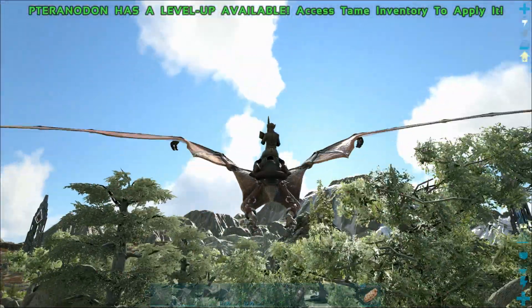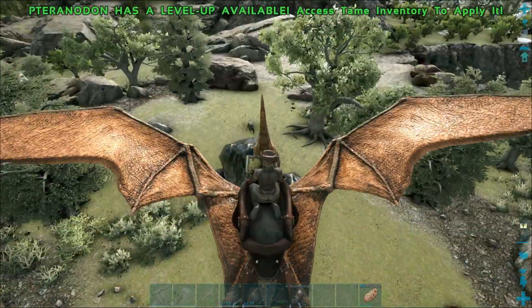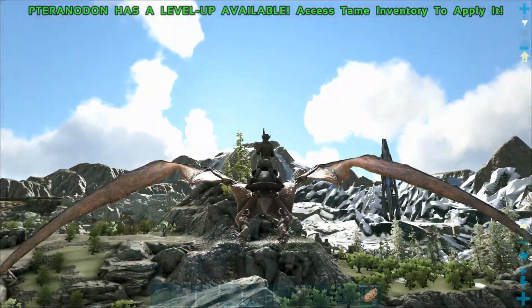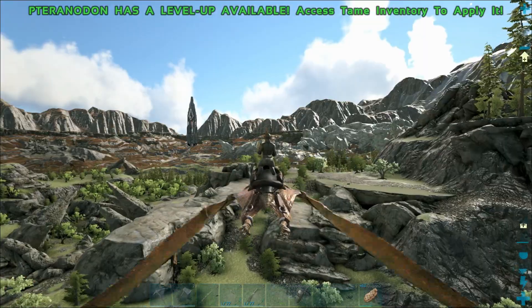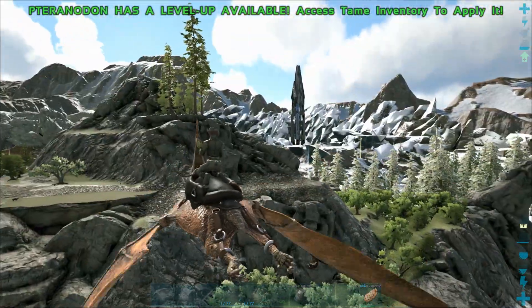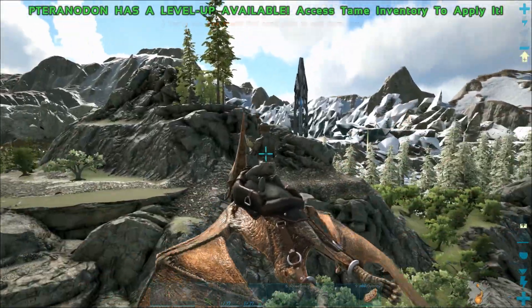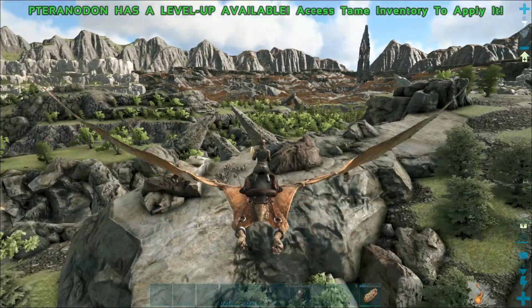Easy oil right there. There's also a beehive for honey if you want to gather that while gathering oil. There's also a node up here. Sabre-tooths, T-Rexes, raptors — all the nasty stuff spawns here. There's also crystal here as well.